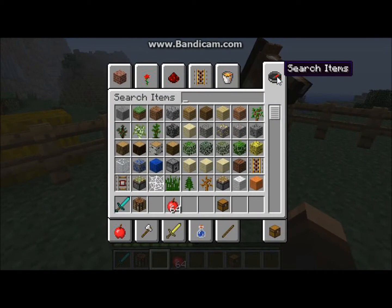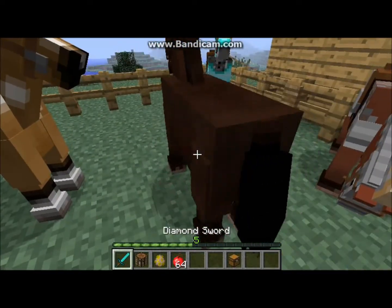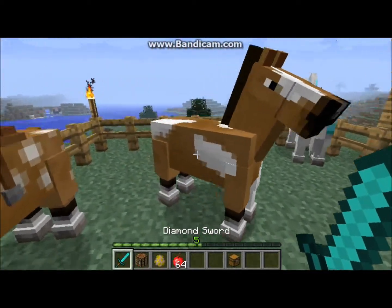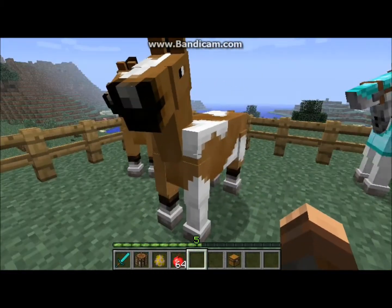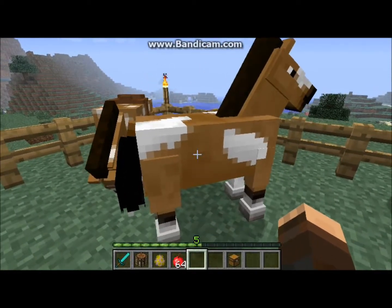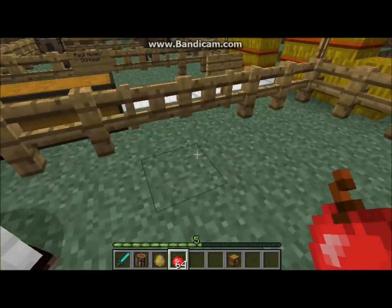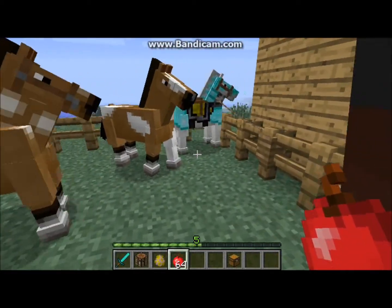Let me spawn a horse in and show you guys how to tame these horses. You can kill these horses and they will occasionally drop leather. Now, to tame a horse, look at your horse and right-click it with nothing in your hand. Your horse goes crazy and knocks you off. If it keeps not working, feed it a few apples, a few pieces of wheat, or some sugar — any of those will work — and it becomes easier to tame.